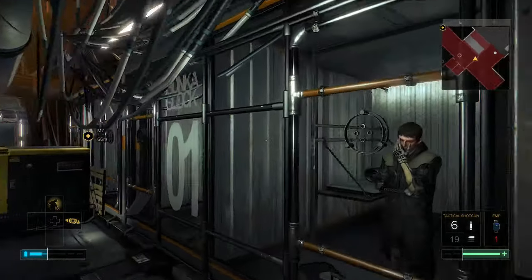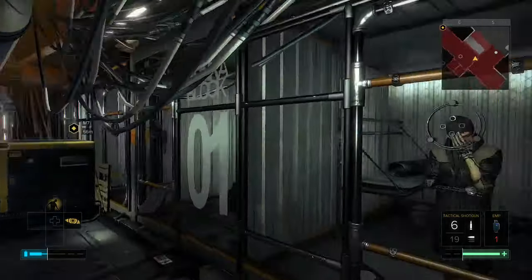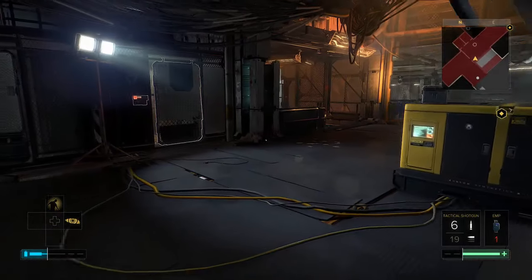Hey there fellow gamers, welcome to the next part of my Deus Ex: Mankind Divided playthrough. I've just found this T-Board dude in The Narrows — he's upset, he's lost his keycard and his brother, so we're going to try and help him out.